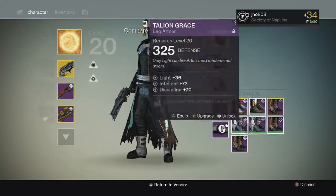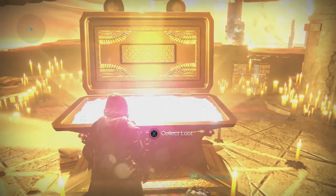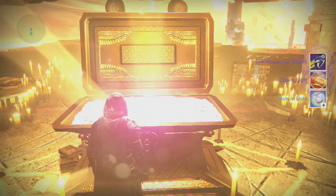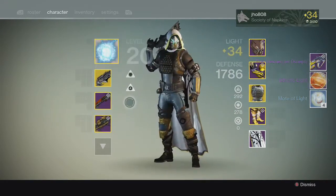So that was really good — finally another good Gold tier package from Brother Vance. And then on my last character, my Hunter, we get another Messenger, Motelite, and an Etheric Light from the Lighthouse chest. So no Solar Jewel this week once again.